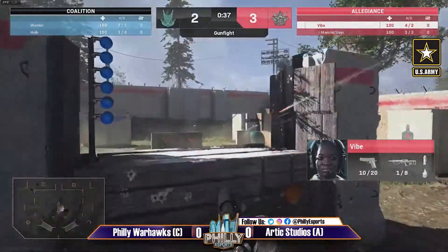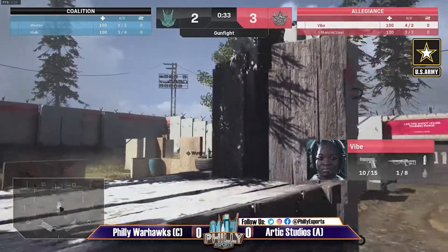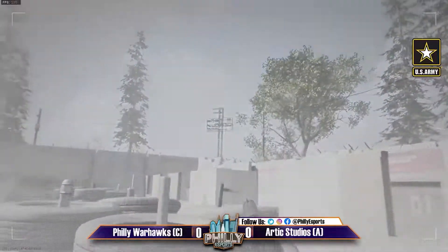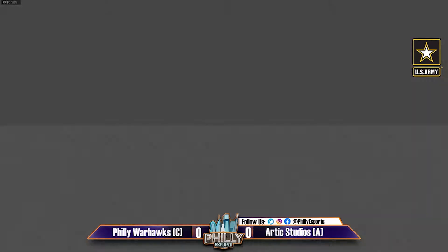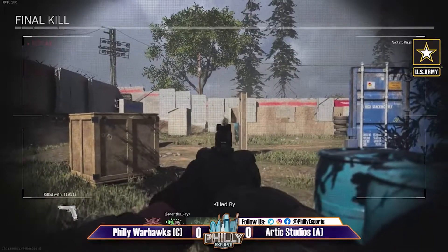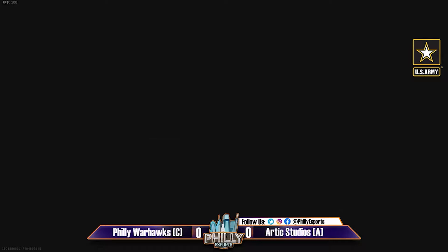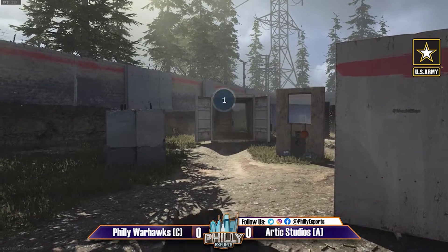Another round with the crossbow may give Arctic Studios an advantage here. Vibe looking to be aggressive, using his equipment — nice shots there by Vibe — and that's a four-two lead for Arctic Studios. Great showing for Arctic Studios, they might feel just as comfortable on this map as the Warhawks do. It's probably their own home turf as well — yeah, it certainly seems that way.